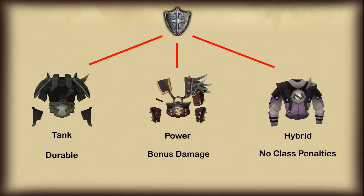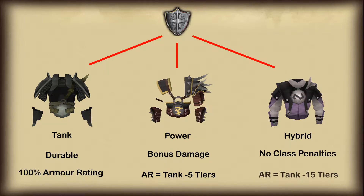So tank armor gives 100% of the armor rating you'd expect from that tier. Power armor gives an armor rating equal to that of tank armor from 5 levels below. For example, Armadyl at level 70 has the same armor rating as Royal Dragonhide, which is level 65. Finally, for hybrid armor, the armor rating you have is equal to that of tank armor 15 levels below. So Obsidian armor at level 80 has the same armor rating as Royal Dragonhide at level 65.